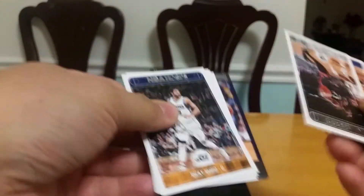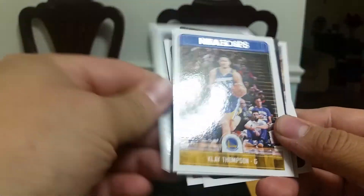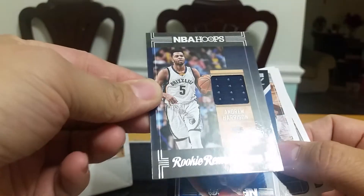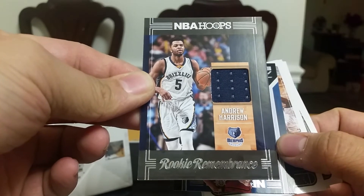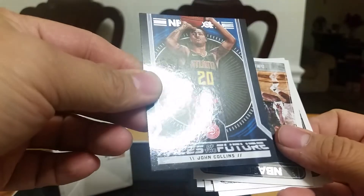Alright guys, this last pack has a hit on it. Carlos Jones, Ricky Rubio, Solomon Hill, Klay Thompson, Marcus Morris — and Andrew Harrison is the hit. This is Rookie Limerence, this is a jersey — never heard of him. And the last insert is John Collins, Face of the Future. So that's it, this is my only hit.